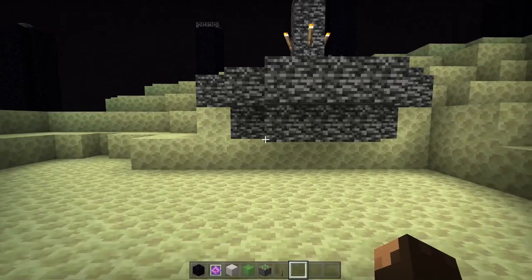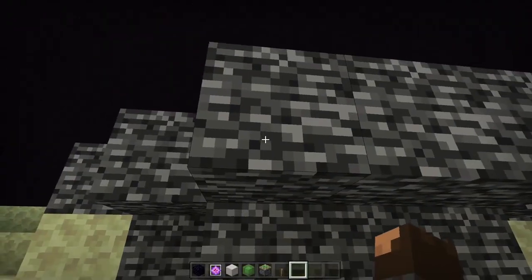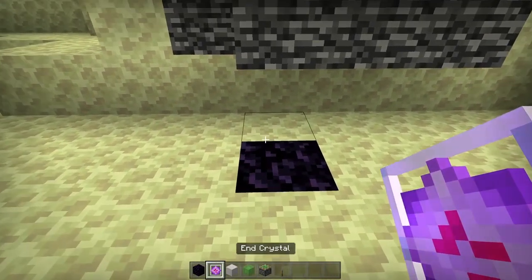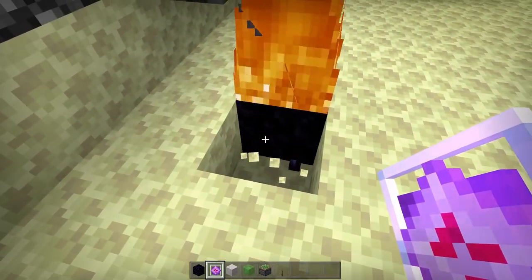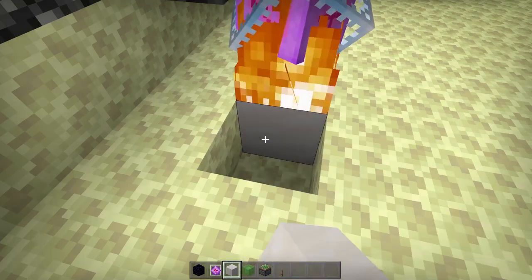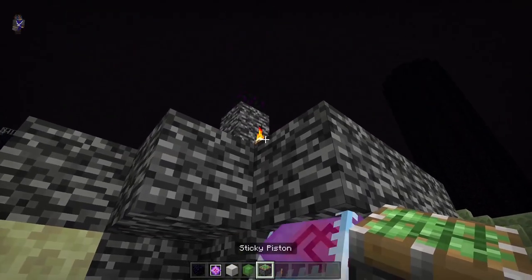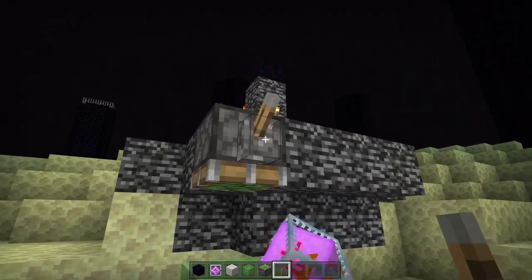Once you've got all that, come below the bedrock and go down three blocks. Place a piece of obsidian underneath it, then get your end crystal and place it on top of the obsidian. Now destroy a block beside it and destroy the obsidian. Get your solid block and place it underneath. Then get your slime and place two blocks, then above it place your sticky piston and activate it by putting a lever at the side.